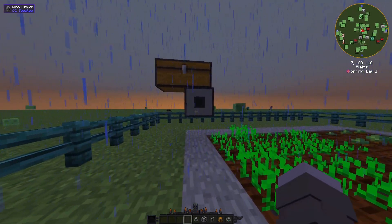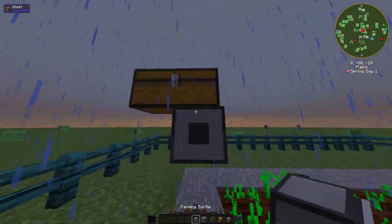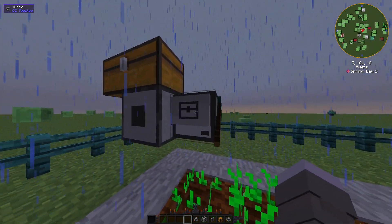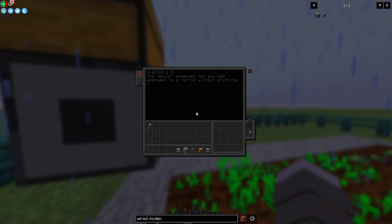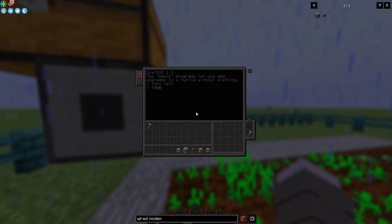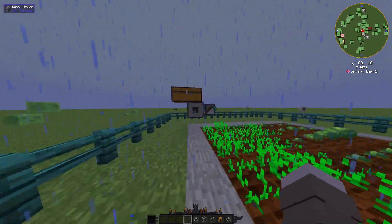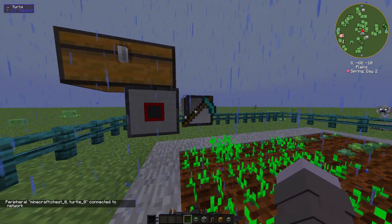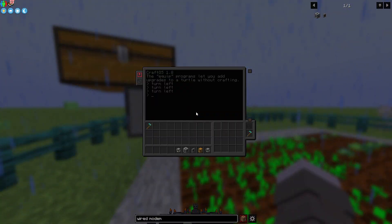This wired modem block allows you to connect your farming turtle to a chest and have an output for the robot. Put down the farming turtle and make sure the chest icon is facing into the modem — that was the issue I first had. To do that, right-click the robot, type in 'turn left,' and it should rotate around to face the modem. Once it's facing correctly, you can turn it on.